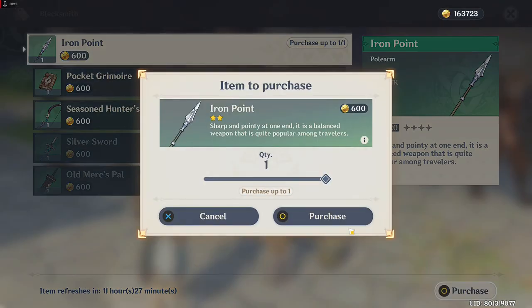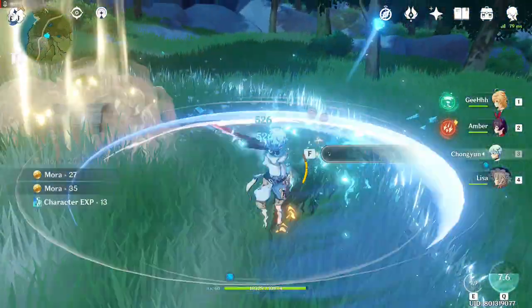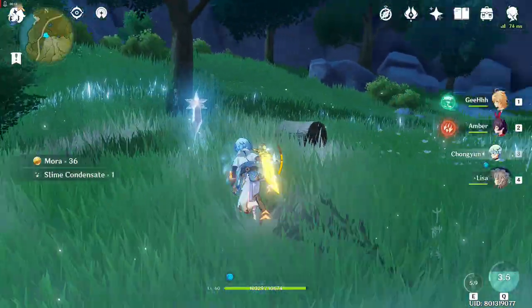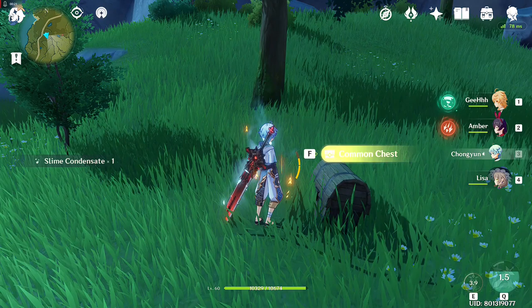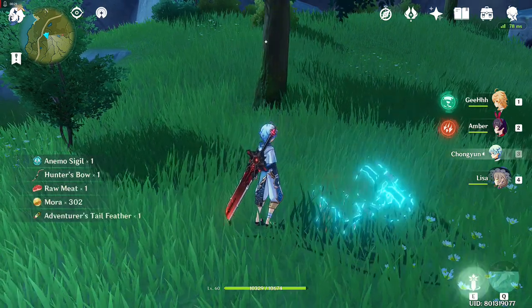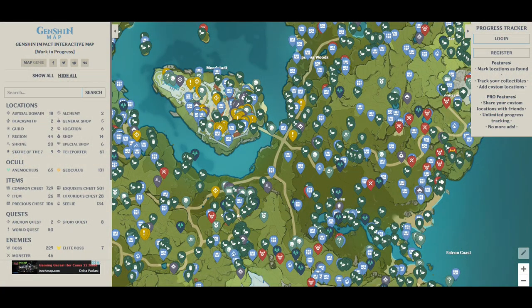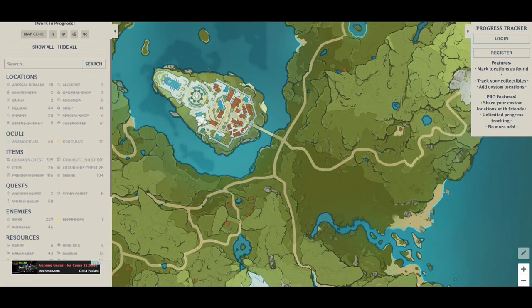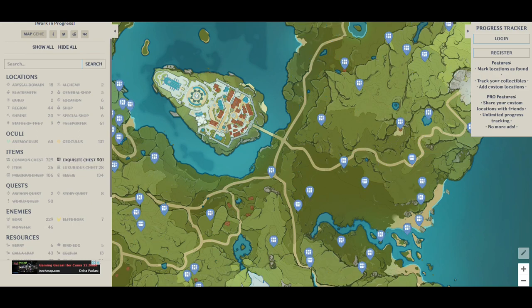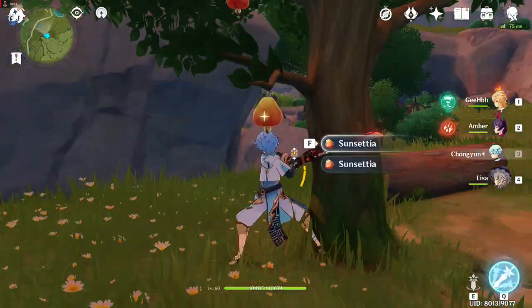The next way is farming chests in the open world. You will not be getting only ores, but you can also farm a bunch more of other items that you will use for sure. Go to the interactive map, click hide all, then check the chest that you want to farm. Farming chests in the open world is one of the best ways to get materials for your weapons and artifacts.